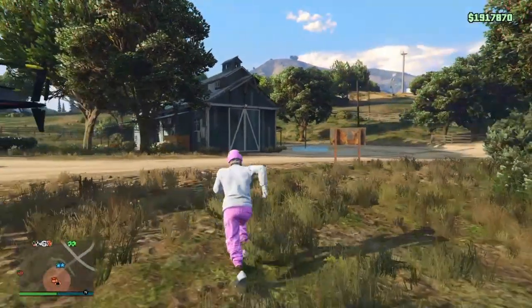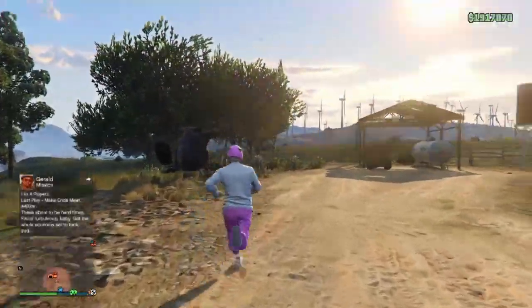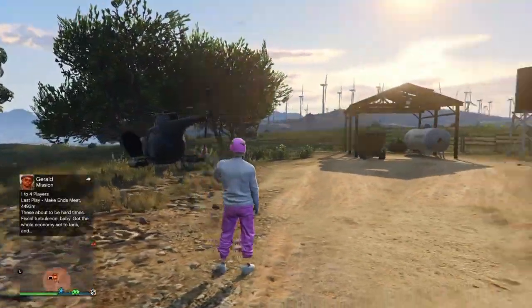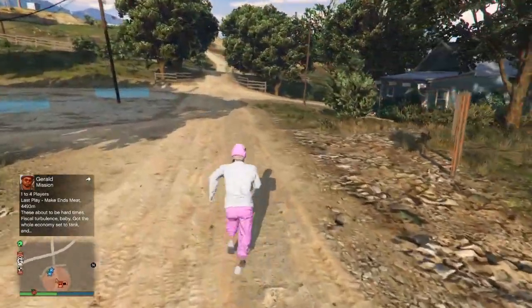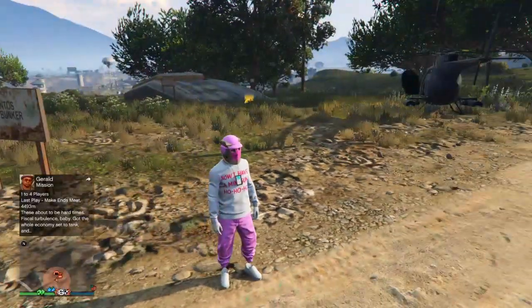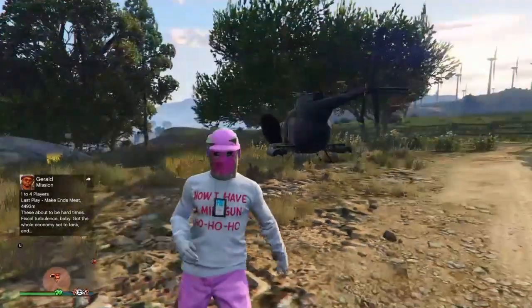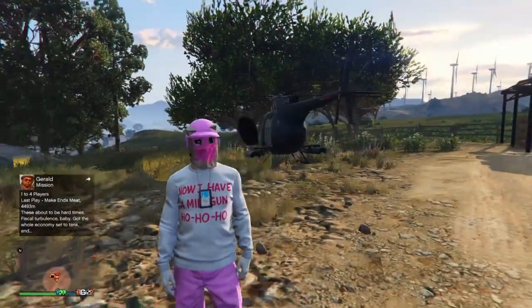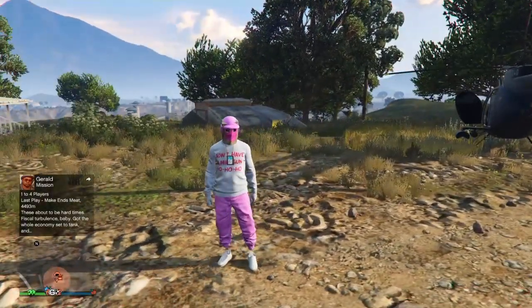After you guys are outside your bunker, you can take the buzzard or a civilian vehicle and take it back to the facility and rinse and repeat the glitch. Also guys, I'm going to post the soda can vacation glitch — some people prefer the soda can instead of the service desk. But yeah guys, it's your boy Opyrex, and I'm out.